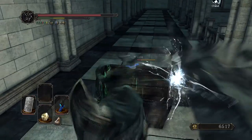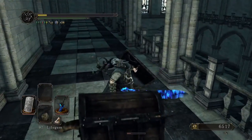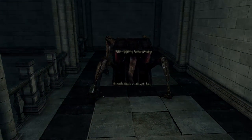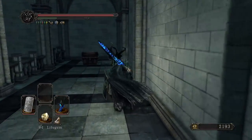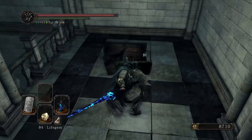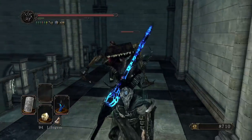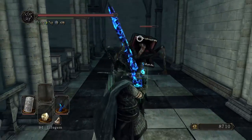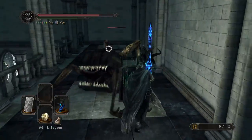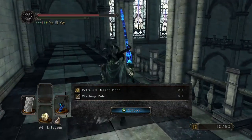Fooled me once. Shame on me. Very much shame on me. How about round two? This time I may just hit him once and then back off, because the hitbox on that grab attack is something to be respected. Hyper armor right there. Stop breaking my gear. There we go. Alright, that's how it should be done. Petrified Dragonbone and the Washing Pole — another very interesting change.